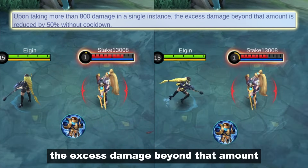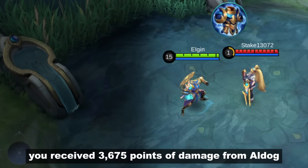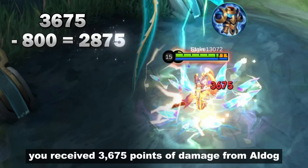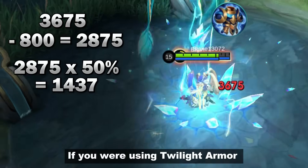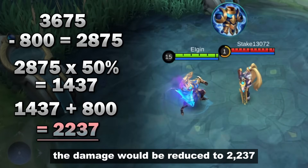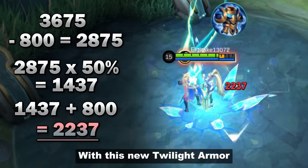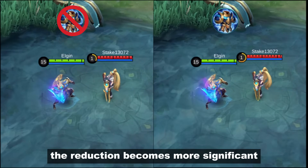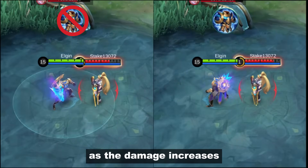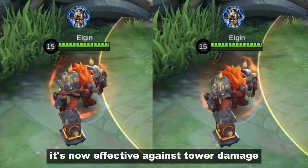Upon taking more than 800 damage in a single instance, the excess damage beyond that amount is reduced by 50%. For example, you received 3,675 points of damage from Aldous. If you were using Twilight Armor, the damage will be reduced to 2,237. With this new Twilight Armor, the reduction becomes more significant as the damage increases. And since it's always on, it's now effective against tower damage.